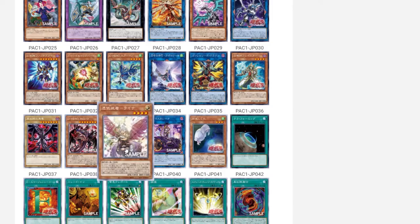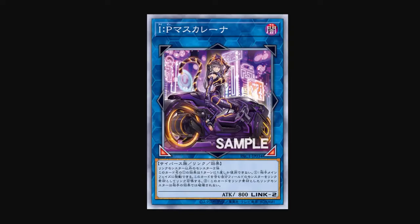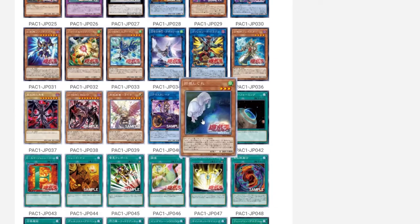Next we have the Light Charmers — all of these are prismatic. IP Masquerena has really amazing artwork. I really wish card games would show the artist's name somewhere, because this is really amazing. I don't know when we will get this in the West, but it's really amazing artwork.